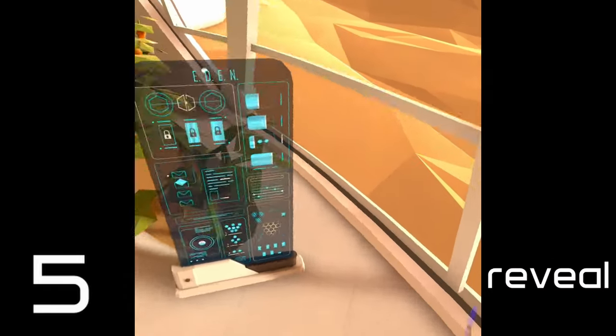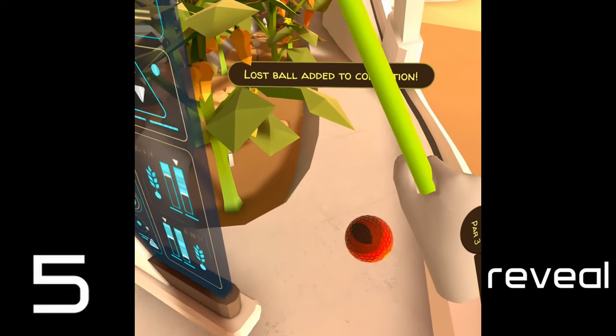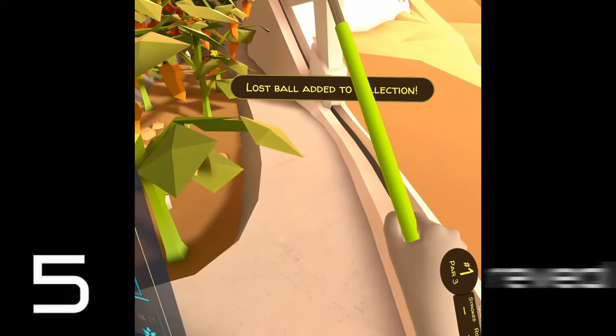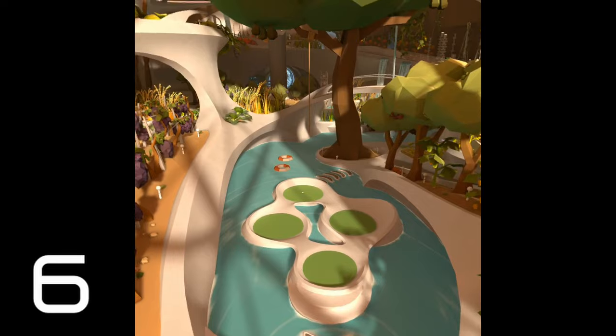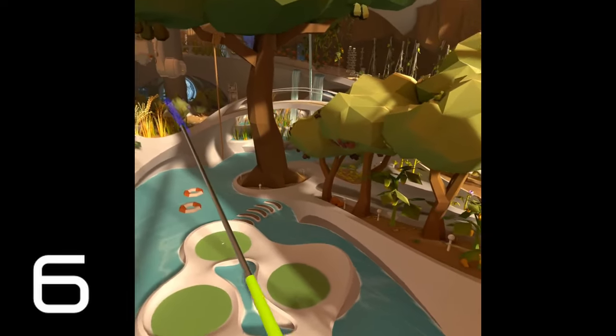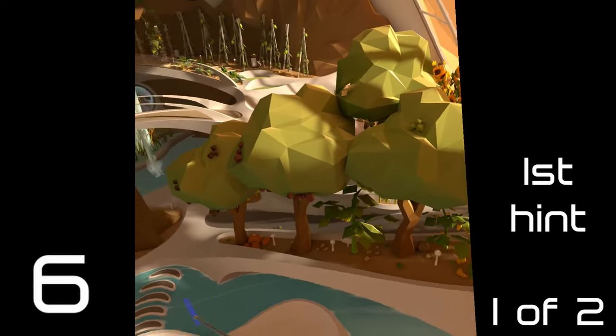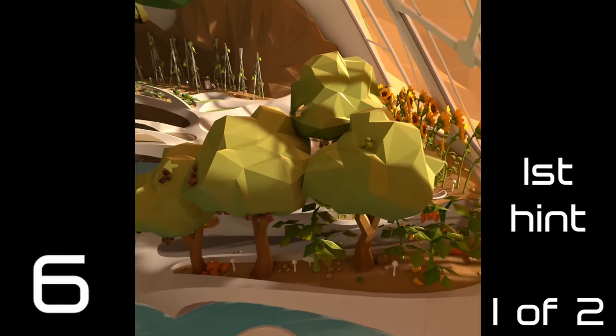Look down here behind the sign — there we go. For number six, we've got grapevines, we've got trees. So for the first hint: stick to this side, ignore the grapevines, and just go to this side.